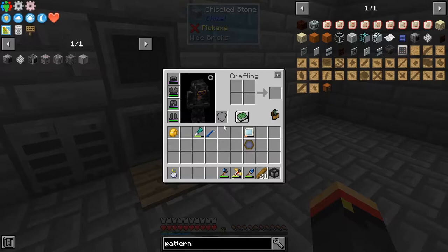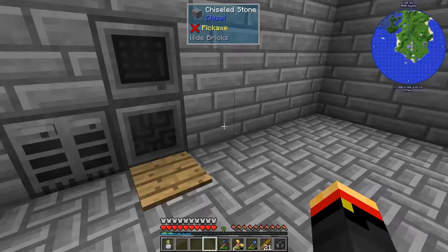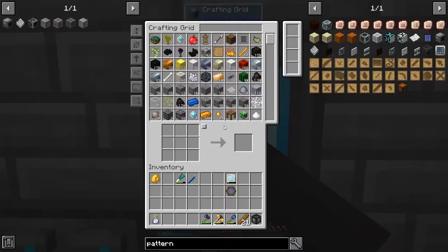Alright, so now I want to start looking into Reborn Storage. That's an add-on for Refined Storage which adds in the AE-1 crafting mechanic, which I liked quite a bit. It's still kind of hard to get started with because there are so many components. So we're going to start out by getting some things for Refined Storage and using those to build our first parts of Reborn Storage.